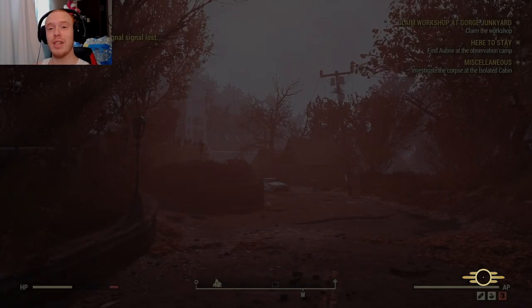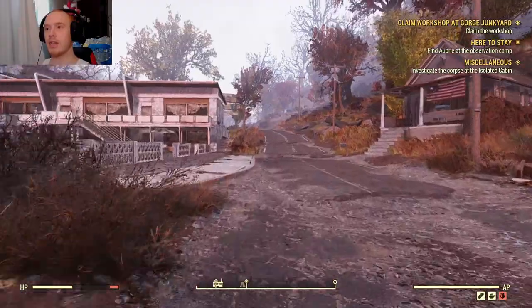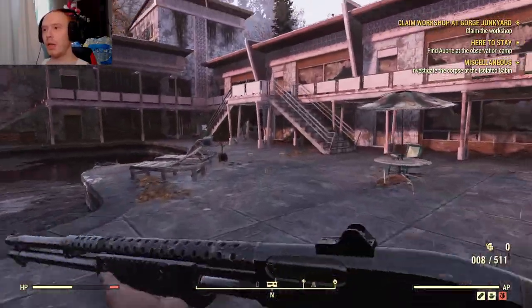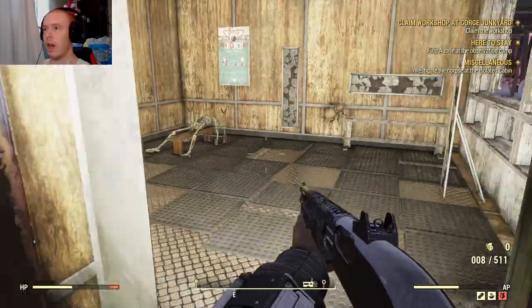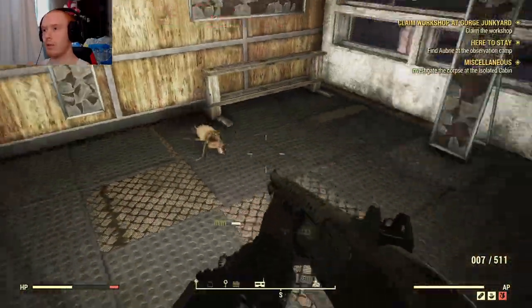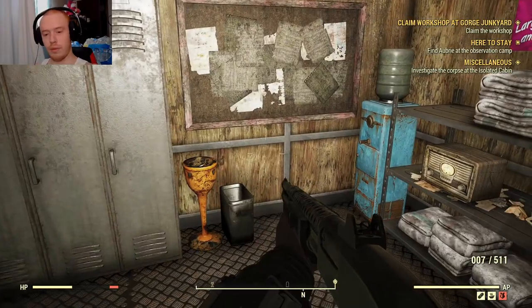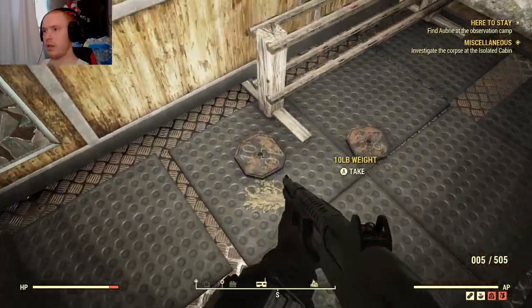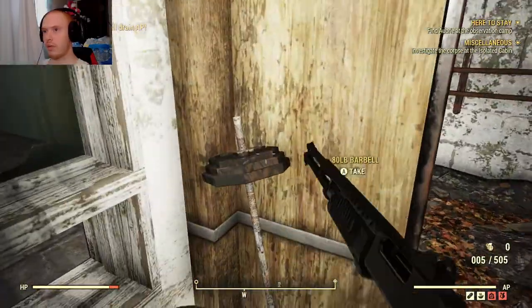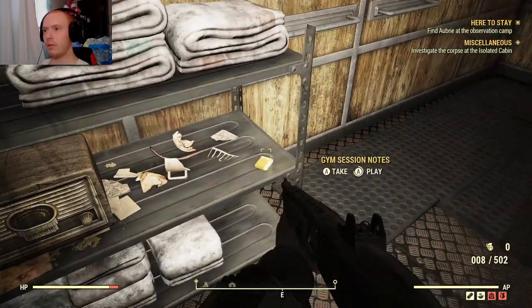All right ladies and gentlemen, how y'all doing today? It's Shane here and today we're going to do another episode on Fallout 76. I just found out apparently there's a location you can go to that's close to where you spawn in Vault 76 that you can go to to get lead. I think it's just right around this corner. Yeah, there's usually weights right here — and you can scrap that down for lead.